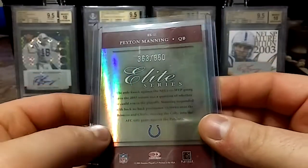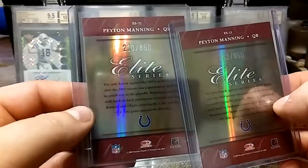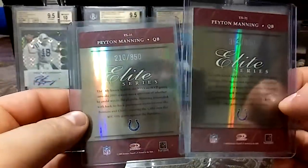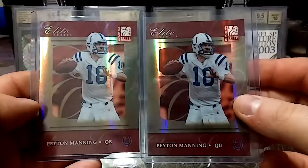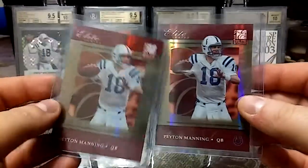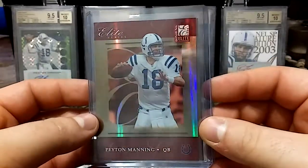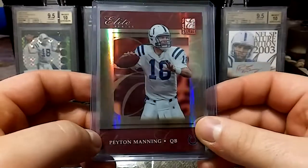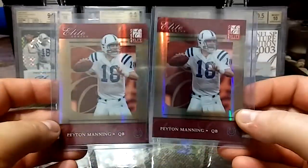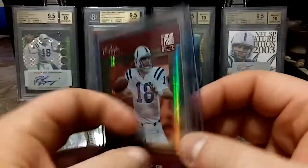Then we have this 2004 Donruss. We have number 363 out of 850 and 210 out of 850. I think I have another one somewhere else. Elite Series — really love these cards. Love the gold, goes really well with the red, kind of like a maroon. Just beautiful looking cards.